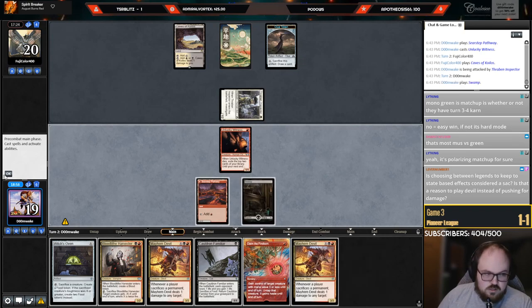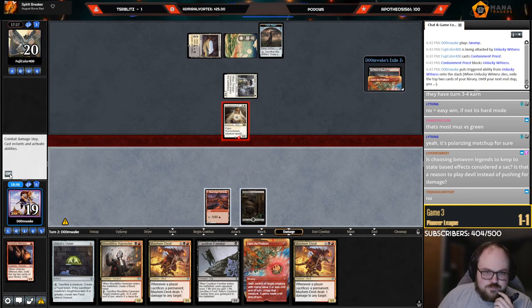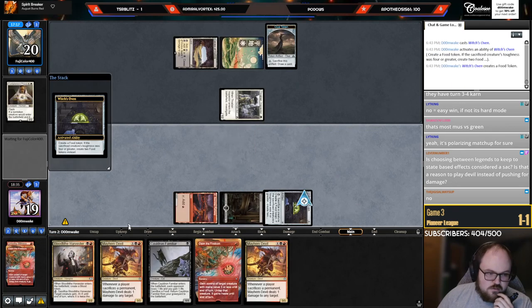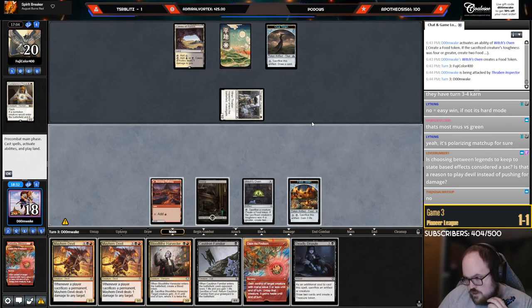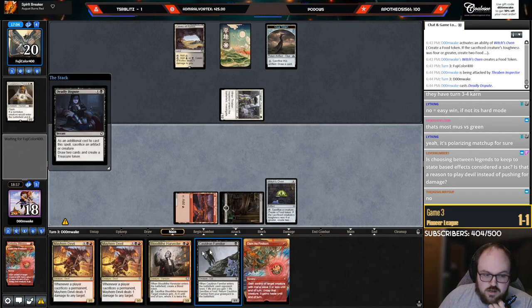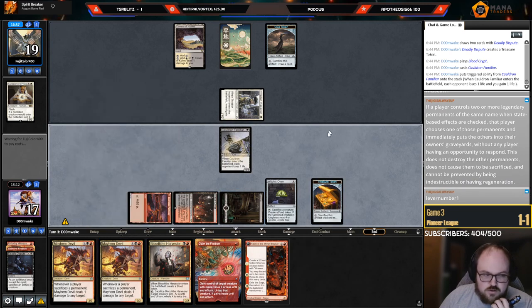Attack and play Cat and Oven. Haunted Ridge and Claim the Firstborn — change of plans. Playing this to get the card off the unlucky Witness. They might go Adeline — if so, I claim it and kill it. I can Dispute and sack the food, which sets me up better for Devil next turn. Hit a land drop to play Cat — perfect. I want to keep this in play for when I play Devil next turn and just end their career.